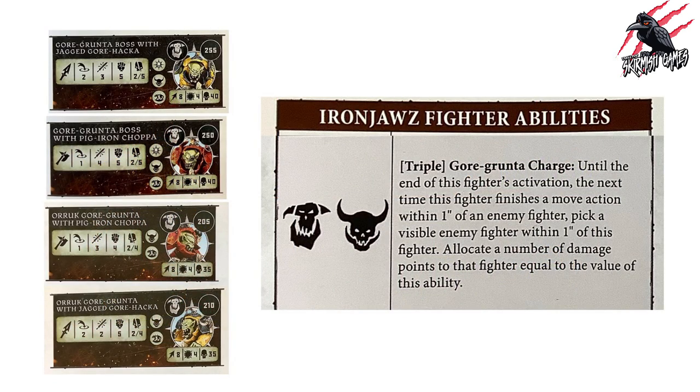All four Gore-Grunta fighters share a triple ability called Gore-Grunta Charge. Until the end of this fighter's activation, the next time this fighter finishes a move action within one inch of an enemy fighter, pick a visible enemy fighter within one inch and allocate damage equal to the value of this ability. A five or six here could certainly put some damage on a fighter. For a triple it's perhaps a little expensive, but it's a nice, simple ability — especially fitting for a beast-mounted warrior charging in.